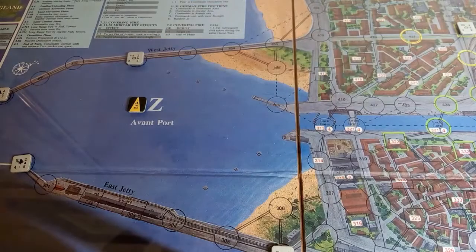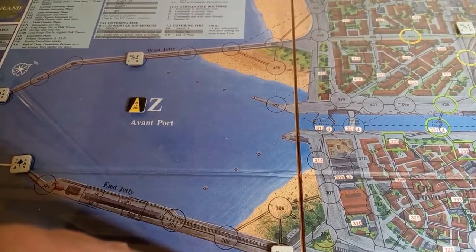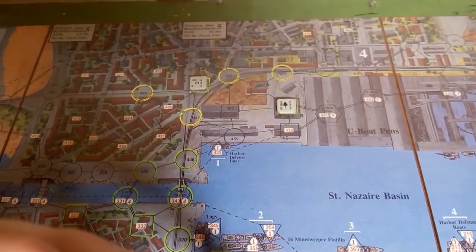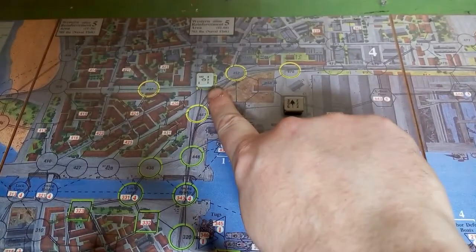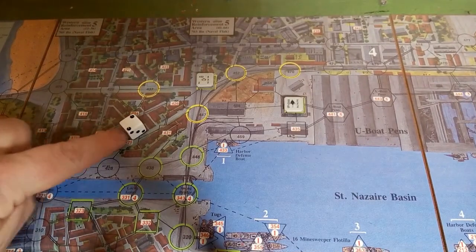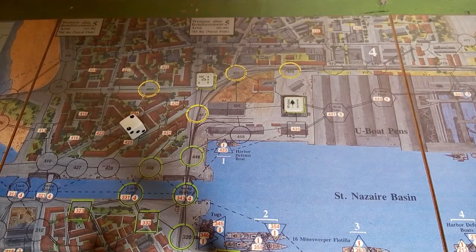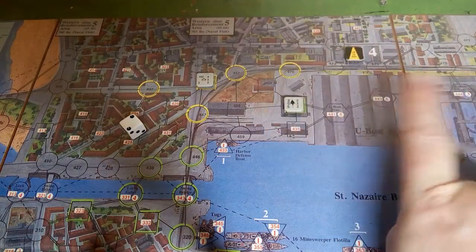There's only a couple of active lights because one is disrupted. The next light rolls a two, so it illuminates section four — that whole big chunk at the top is section four, so this guy is lighting up the entire top section.